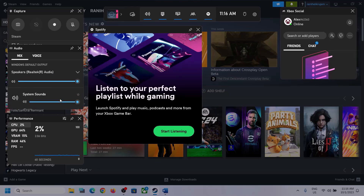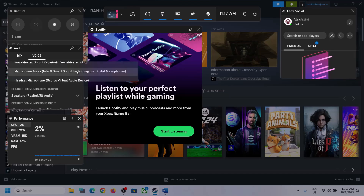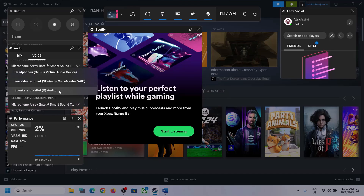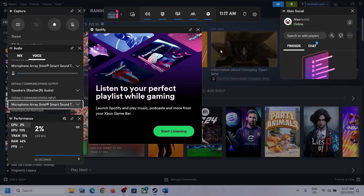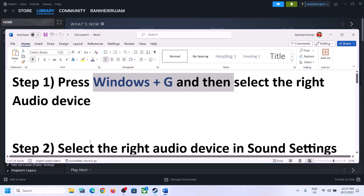Scroll down and if you find the game in the list, make sure the volume is set to maximum. Then go to Voice and also make sure you select the right audio device there. You will see a speaker communication output — select the right audio device. In my case it's Realtek audio, so whichever headphone or speaker you are using, make sure you select that device. After this, launch the game and check.